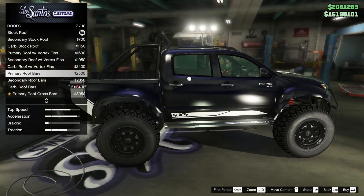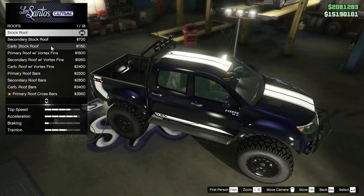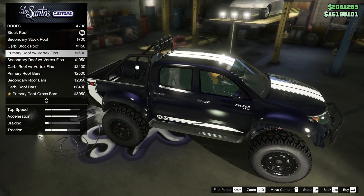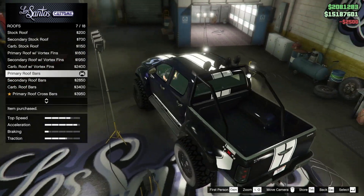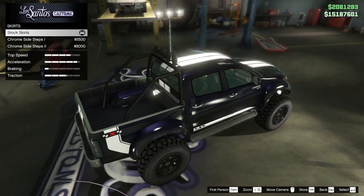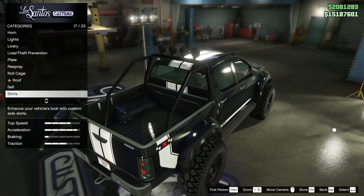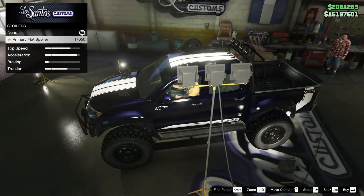The containers sit so high up, so we'll skip those. We've got some vortex generators and some roof bars. Is this in the primary color? It is. You have to have an antenna and it doesn't clip, so we might as well add the roof bars too — that looks really nice. For chrome side steps, the stock one honestly looks the best so let's keep that.